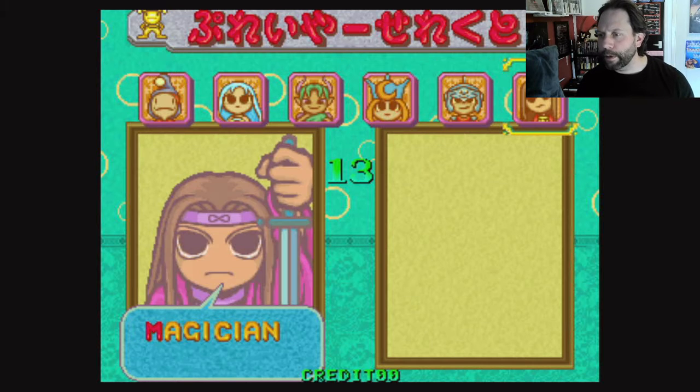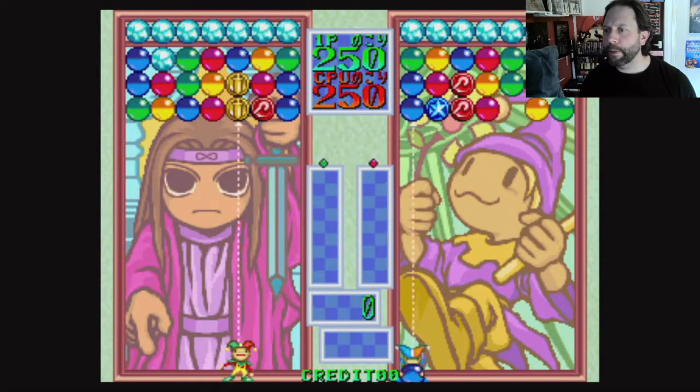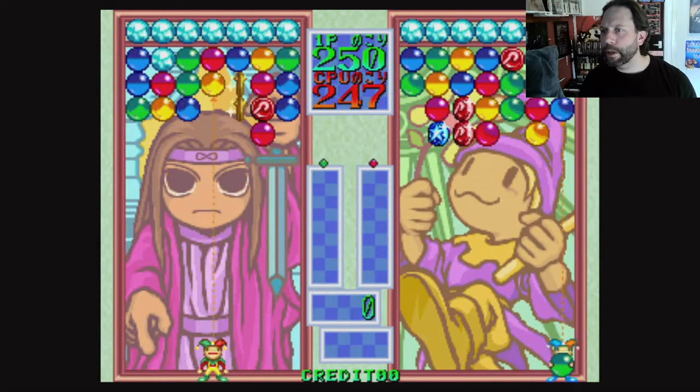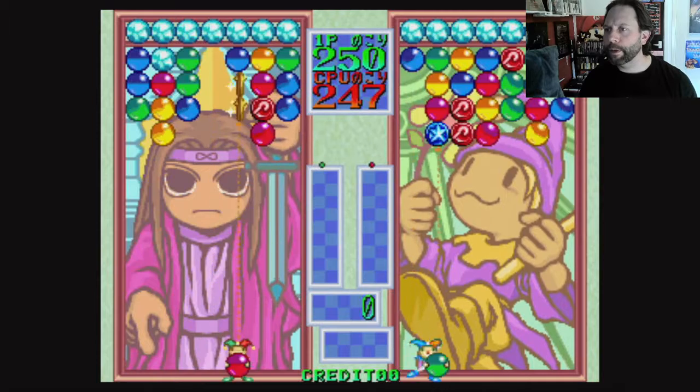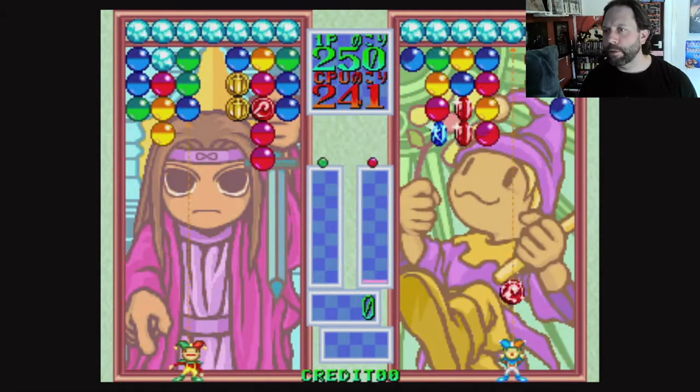Let's try a different character — let's be the magician. I don't know if that makes any difference. My character is the same — oh it's the background picture. Right, what I was confused by was there's a red ball there — I put a red ball over a red ball with a red symbol and it didn't do anything. So there's two sorts of red balls.